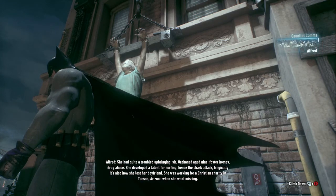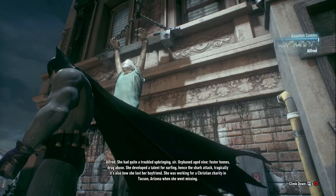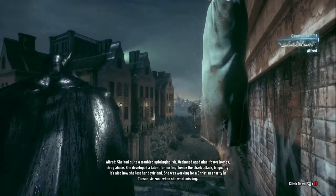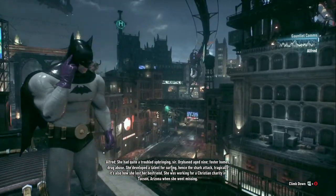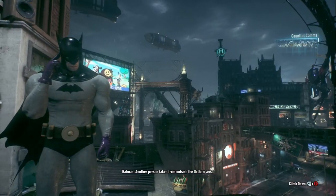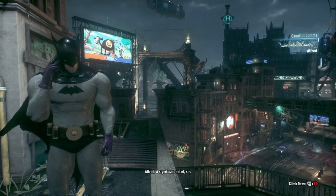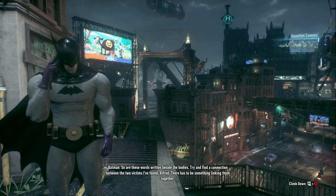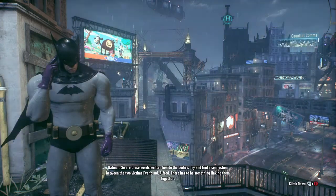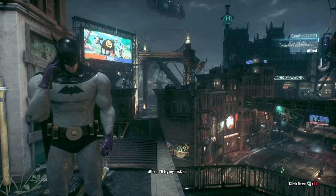She had quite a troubled upbringing, sir — orphaned age nine, foster homes, drug abuse. She developed a talent for surfing, hence the shark attack — tragically, it's also how she lost her boyfriend. She was working for a Christian charity in Tucson, Arizona when she went missing, another person taken from outside the Gotham area. Try and find a connection between the two victims, Alfred — there has to be something linking them together.